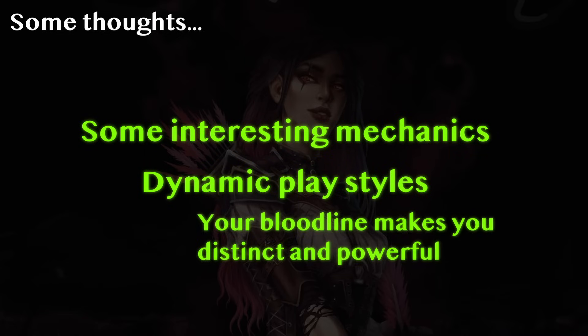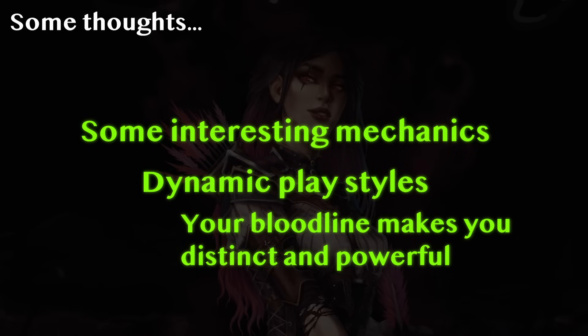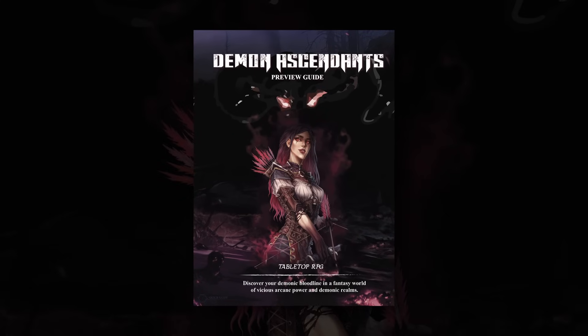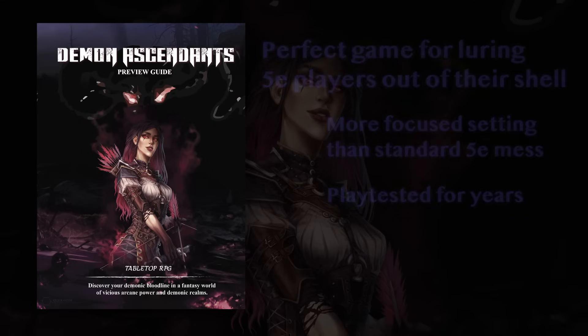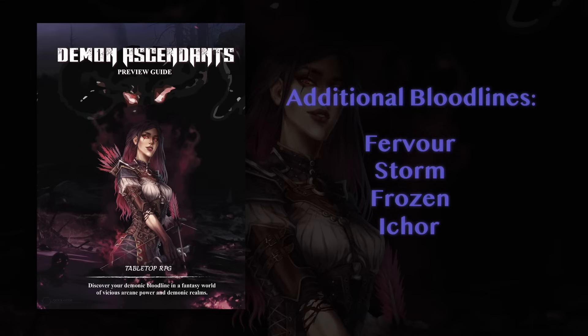This is just like in Avatar, where benders are special individuals. The only twist here is that your powers all stem from some sort of hellish, and presumably inherently evil, origin. In conclusion, I think this is just the kind of game you can use as a crowbar to pry 5e players away from their precious game. This game has a much more focused setting and easier mechanics, and has been extensively playtested. The final game will include the additional bloodlines of Fervor, whose members can manipulate the essence of mortality; Storm, who can wield wrath and lightning; and the Frozen, which control frost, crystals and ice. If there's enough funding, you might also see Ichor, which wields blood and pain, and Lunar, whose powers center around the moon and sun.